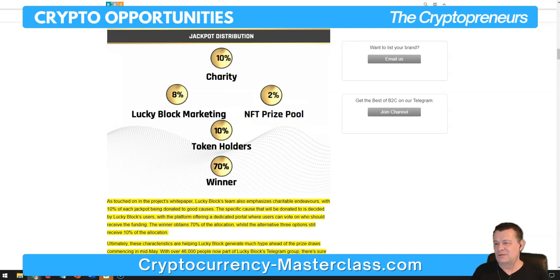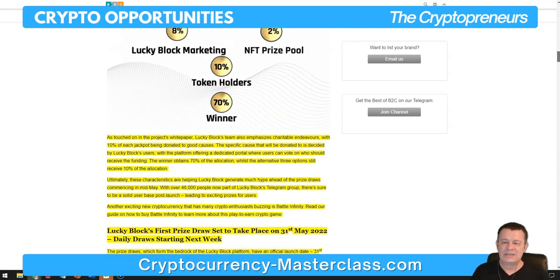As touched on in the project's white paper, Lucky Block's team also emphasizes charitable endeavors, with 10% of each jackpot being donated to good causes. The specific cause is decided by Lucky Block's users via a dedicated portal where users can vote on who should receive the funding. The winner obtains 70% of the allocation, while the alternative three options still receive 10% of the allocation.